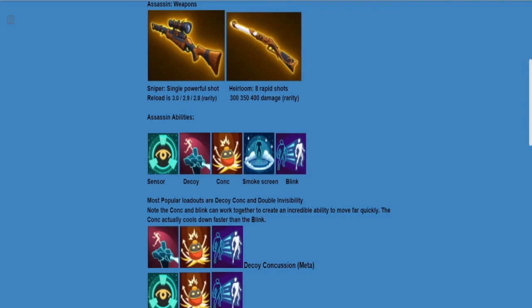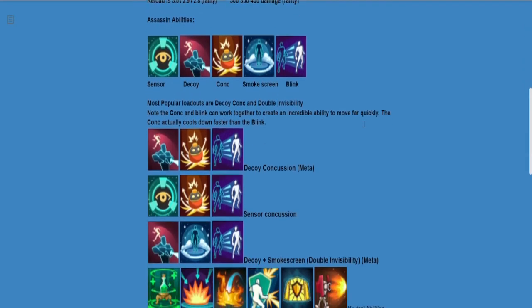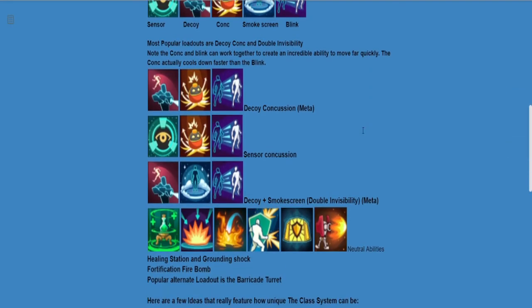The assassin is kind of an interesting class, as you'll see as we get through the video. Some of the most popular loadouts right now are the decoy, conch, and double invisibility. The conch and the blink can work together to create an incredible ability to move far quickly. The concussion grenade actually cools down faster than the blink — that's right, the concussion grenade after using it will cool down faster than your actual movement ability, which is amazing and important.